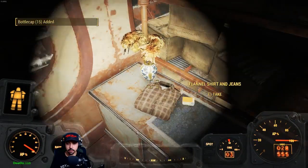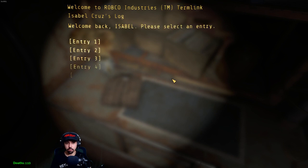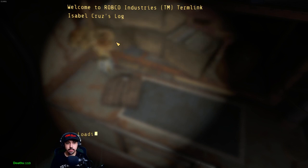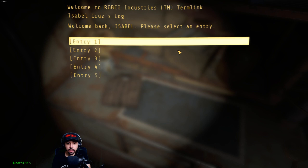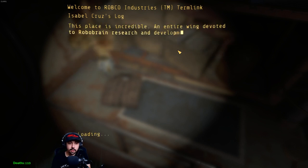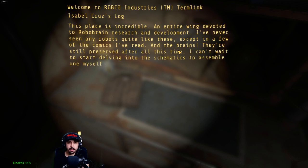The Mechanist Log — let's listen to this. I guess we're watching it, or we're reading it. Isabelle's Cruise Log. Testing — let's hope this entry sticks. I finally got one of the terminals up and running. Now to hope I have the same luck with the rest of this facility. Man, I thought we were going to listen to stuff, not read. This place is incredible — an entire wing devoted to Robobrain research and development. I've never seen any robots quite like these, except in a few of the comics I've read. And the brains — they're still preserved after all this time. I can't wait to start delving into the schematics to assemble one myself.